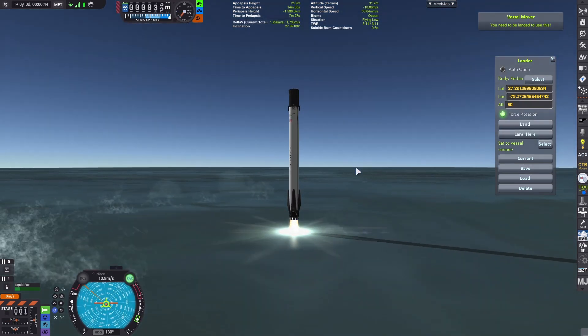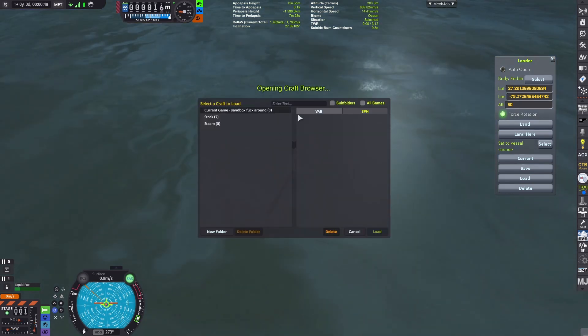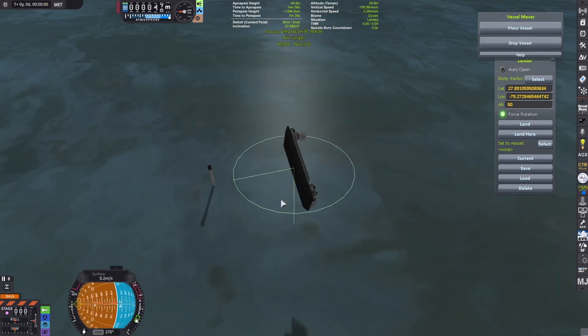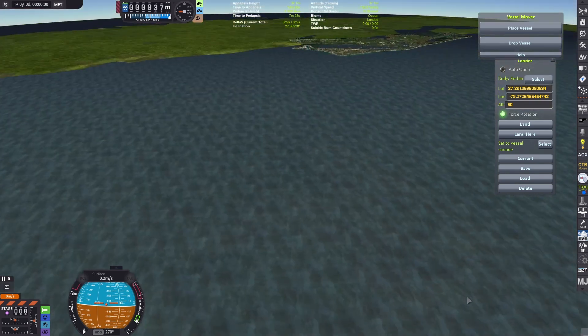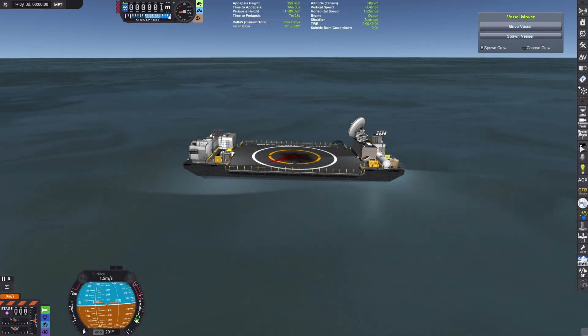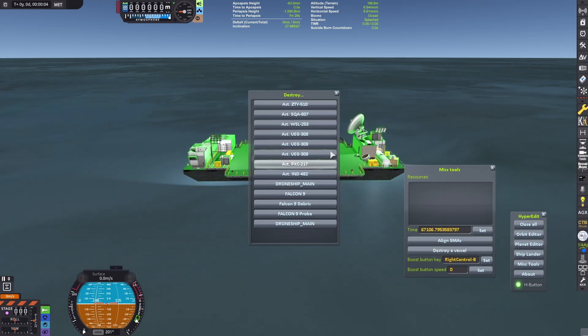Then just drop it and try to smoothly land in the ocean — it doesn't matter because we are just gonna destroy the craft anyway. Use Vessel Mover to spawn in the drone ship provided, and then orient it so it's down on the ground. I'm gonna orient it so the text is facing the launch site, similar to how they do it in real life.